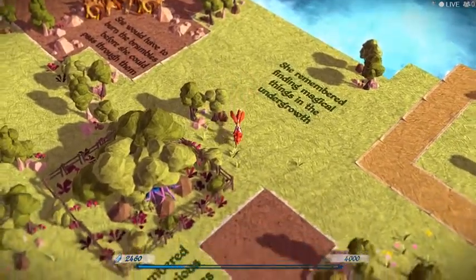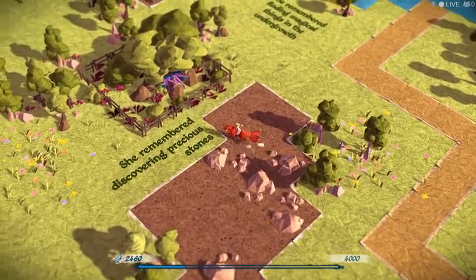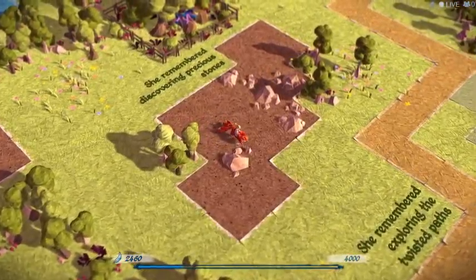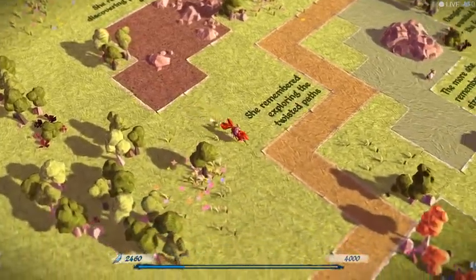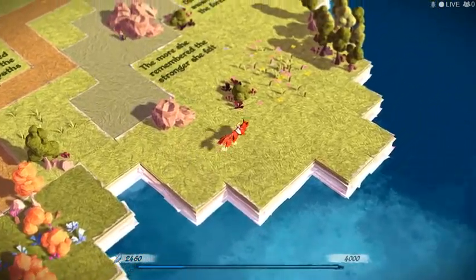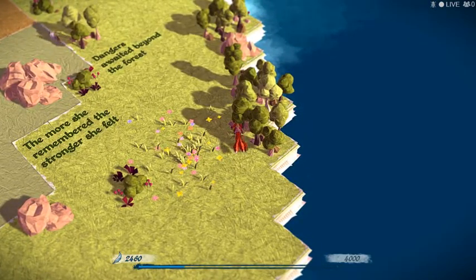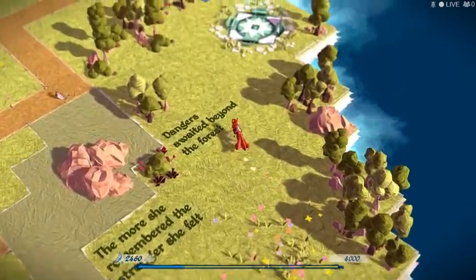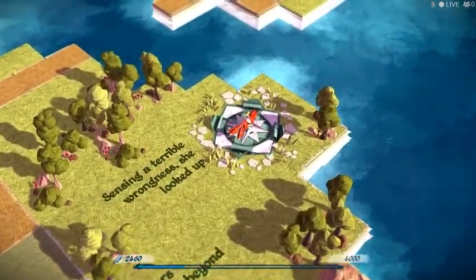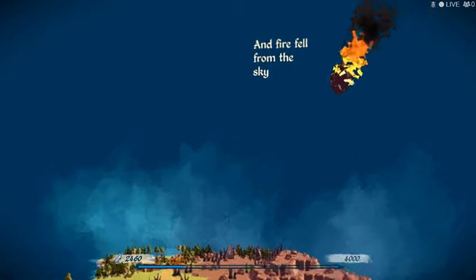Remember finding magical things. I wonder what is under those trees — it's all like purple and blue. Exploring twisted paths. Stronger. Stronger. Sensing a terrible wrongness. She looked up. Is that the terrible wrongness? Or am I just looking across the way? And fire fell from the sky.